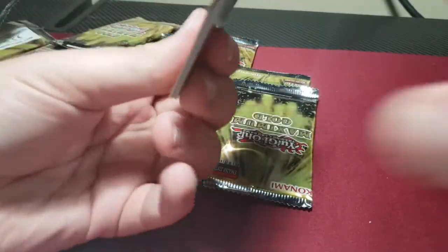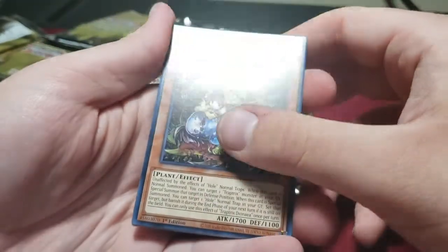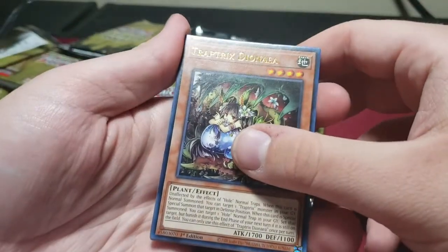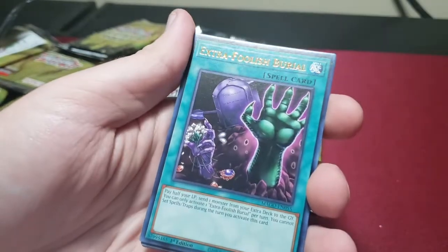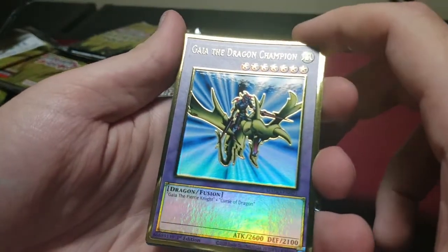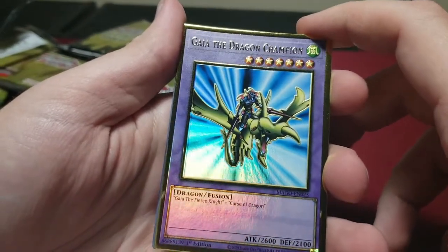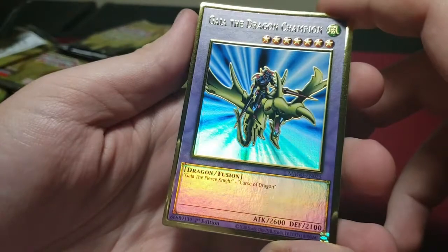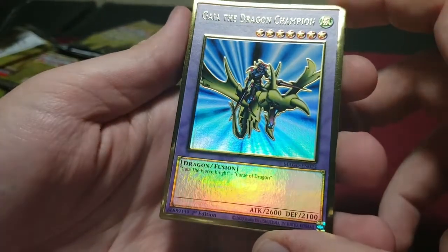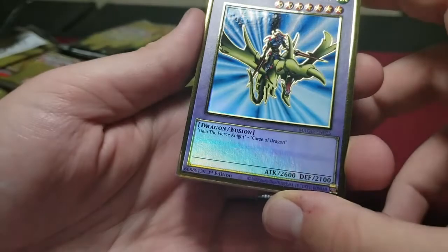Looks like we're about halfway done — I'm gonna try to speed through these but if we see anything I should talk about I will. Another Trap Trick. Extra Foolish Burial. Gaia the Dragon Champion — look at that, another iconic card. The foil has shifted on this one too — you can see those blue lines. Dark Lord Morningstar — anyone here watch Lucifer? Good show.